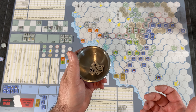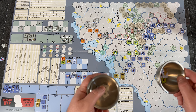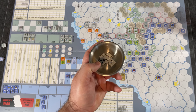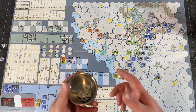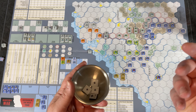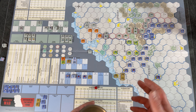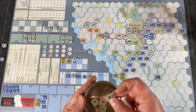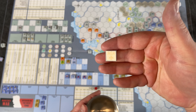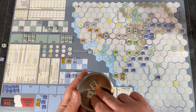You draw a random command marker — a chit from your cup. Unlike some chit pull games where everything goes into one big cup, each side goes back and forth. On the first turn the Germans actually get to pick their marker rather than draw randomly, since it's the launching of the campaign. You then activate the corresponding units. Each command marker tells you which army group activates and how many air units you can use.